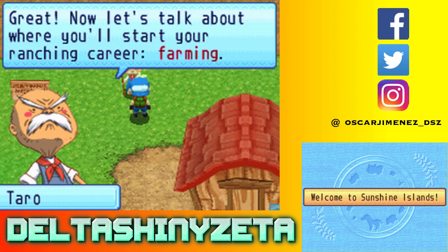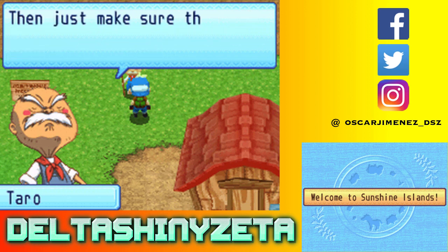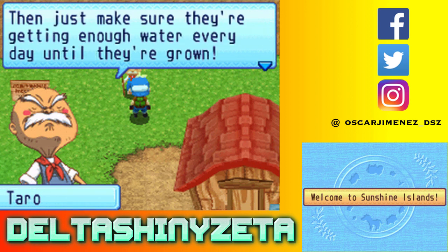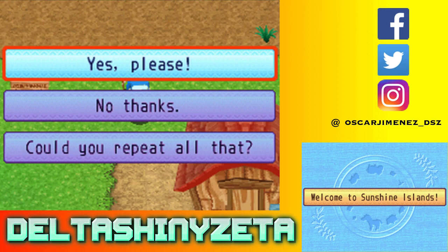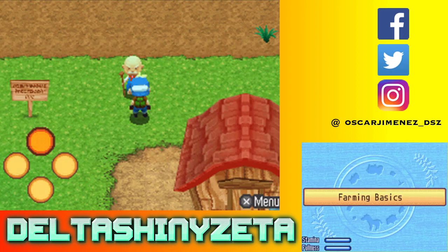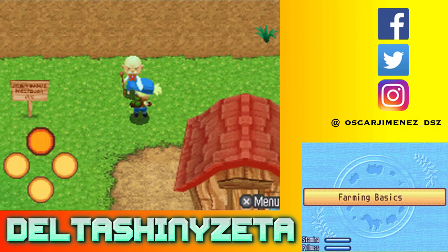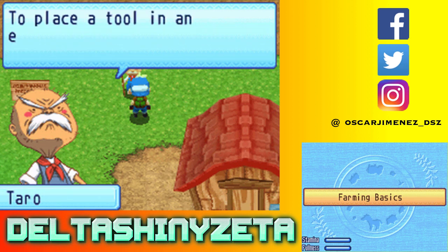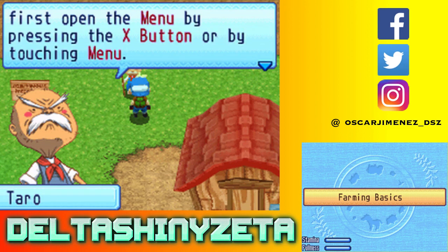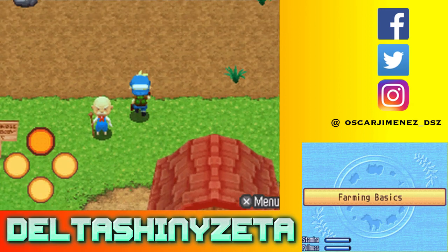To grow crops: first you till the fields, then sow seeds, then water the crops, then just make sure they're getting enough water every day until they're grown. Got the general idea? Do you want to hear the details? Let's start with tilling the field - use this. You receive the hoe. You can go to the menu by pressing X - it's like the rucksack. Here's the hoe and we're going to set it right here.